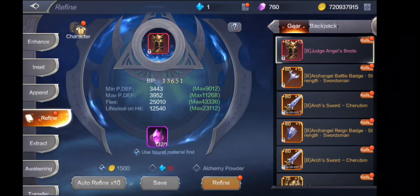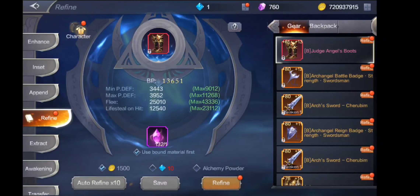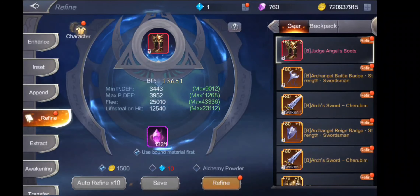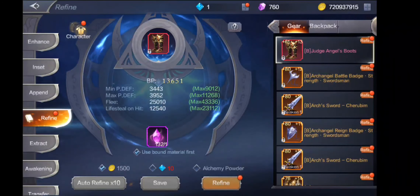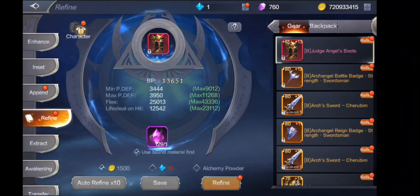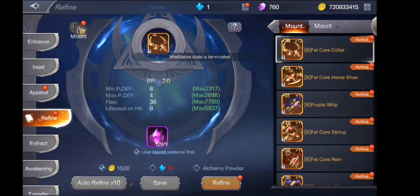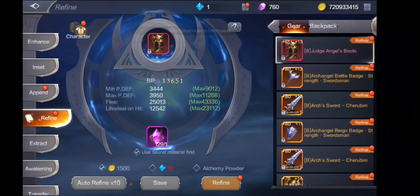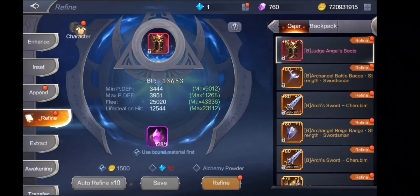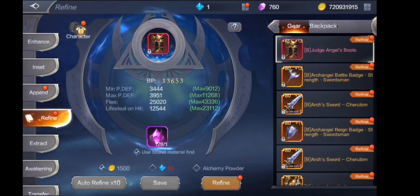Next guys, refining. May nagtanong din sa akin dito — anong uunahin namin sir sa pag-re-refine? Guys, ang unahin nyo is boots. Bakit boots? Guys, ito ang isang paraan para ma-increase nyo yung flee nyo. Kasi napakahirap magpataas ng flee, at dito lang sa boots kaya makahanap ng stat na ganito na pwede ma-increase. Okay, sa mount meron din ganyan — pero para saan pa at i-apps mo yun, pares din lang dito. Madali lang siya pataasin, tsaka madali lang siya i-focus kasi isa lang siya. Maganda rin sa paningin yung ganyan — yung mataas yung flee sa boots. Tsaka lifesteal.